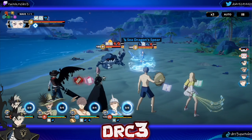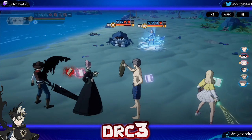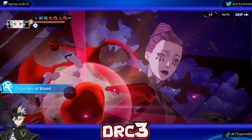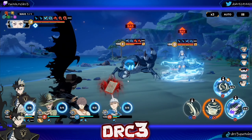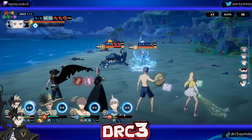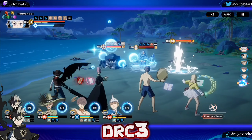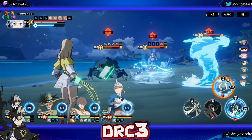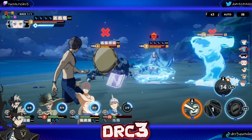The counter-attack is fine — they got the debuffs on them. Now we go for Black Asta: intense sunlight, increase all attack. We counter-attack — that's fine, everybody's still alive. We'll go for the defense up. Now, Witch Queen is going to make a new person. We want to incapacitate somebody — we'll probably do it on Valkyrie Noel. She's incapacitated.